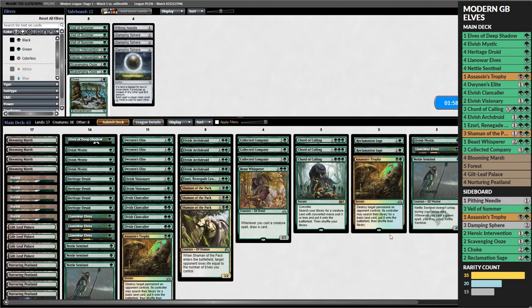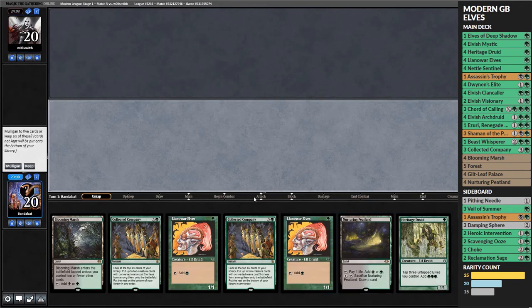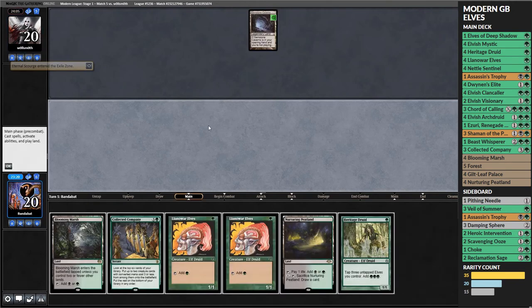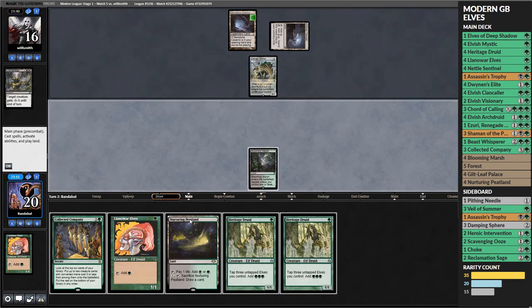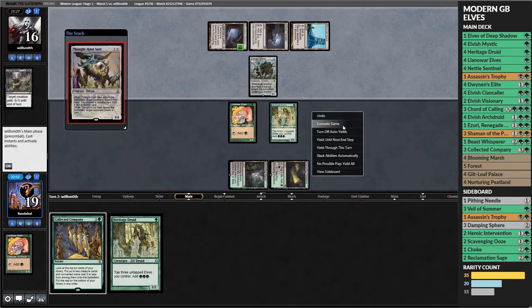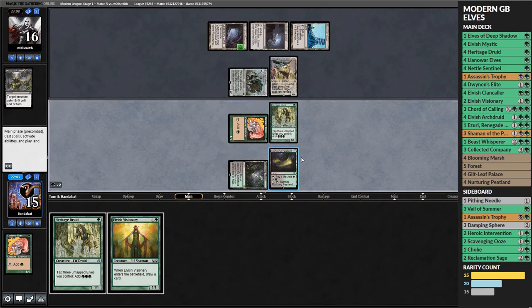I bring in Reclamation Sages and Assassin's Trophy to handle Chalice on one, going down three one-drops intentionally to have less targets. We mulligan the first hand and keep a decent enough hand - if we can avoid a Chalice on one we can drop our hand very quickly. Our opponent Dismembers our first play and plays a Mimic - no Chalice on one to start with. We get as many creatures out as possible, but then a Thoughtseize takes our Collected Company so we can't refuel.